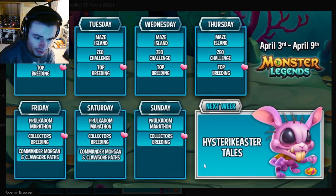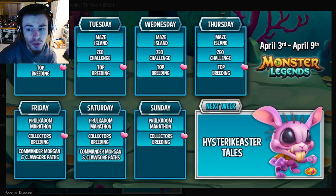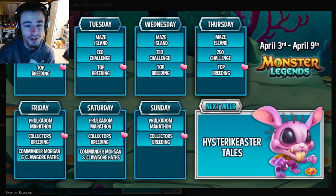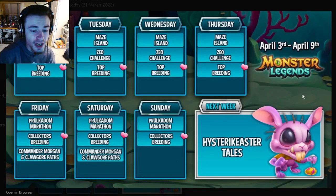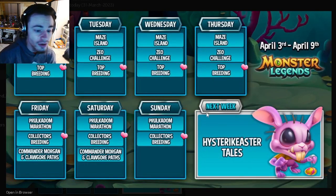Next week, a brand new Tails Challenge is going to start called the Heister Keister Tails. That's where you're going to get this monster right here, and he does look really creepy — his adult form looks even more creepy. He is pretty decent though. That will start next week on Friday, but you can start collecting the tokens to rank him up on Monday.